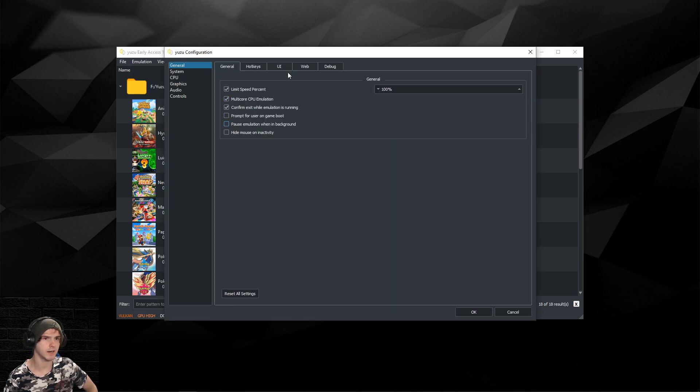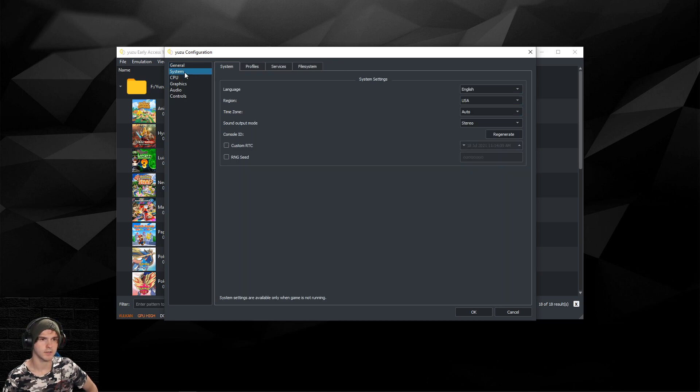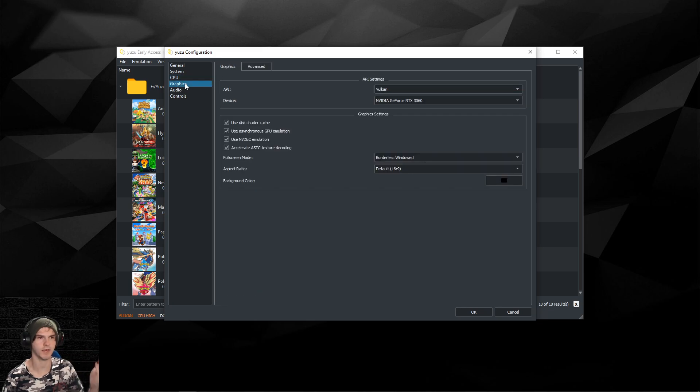You don't have to change anything in the general tab. If you want to change the UI, it's under here — I changed mine to dark colorful. Under System, you don't have to change anything, but if you want to change the time in-game — say, for Breath of the Wild — you can click Custom RTC and change the time there. Under CPU, you can keep accuracy on Auto, or try Unsafe if you want.